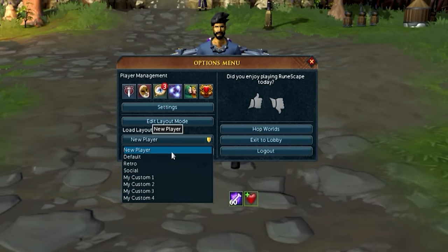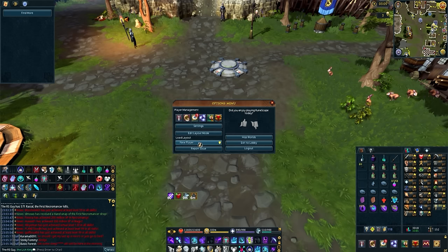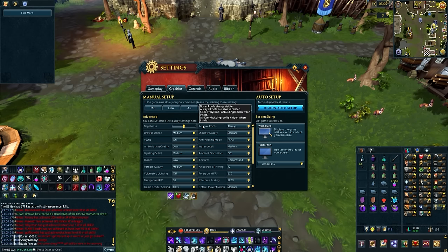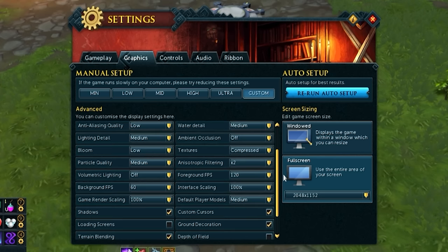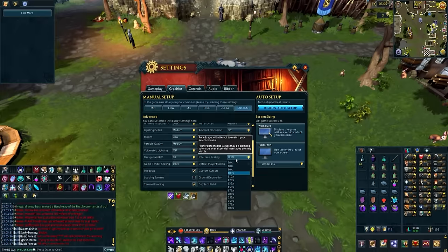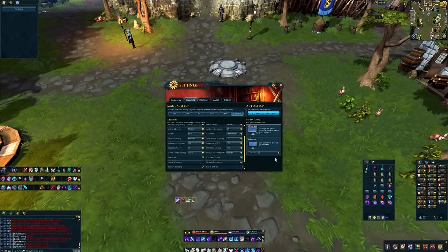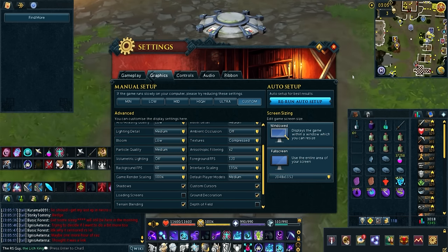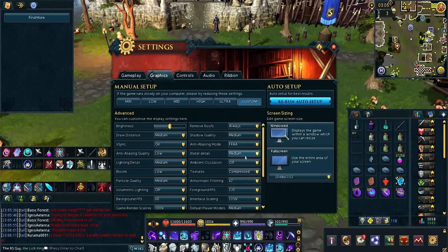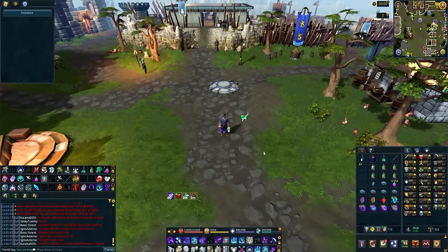First, I'm going to click on the new player loadout. To access this menu, just hit Escape to get to the options menu, then click New Player. Before we get started, if your interface looks either way too zoomed out or way too zoomed in, hit Escape, go to Settings, then Graphics, and scroll down a little bit to find Interface Scaling. This is how you fix that problem — scale it down to make everything smaller, or scale it up to make everything bigger. Depending on your monitor's resolution and size, you may need to play around with this setting. I'm going to leave it at 100%, which should work for the majority of people.